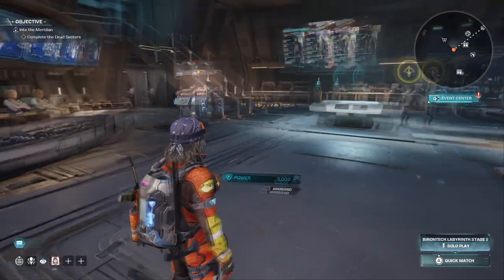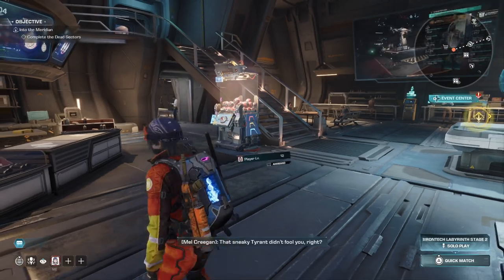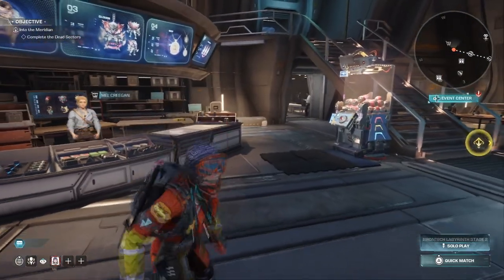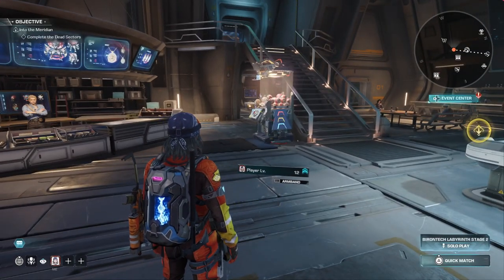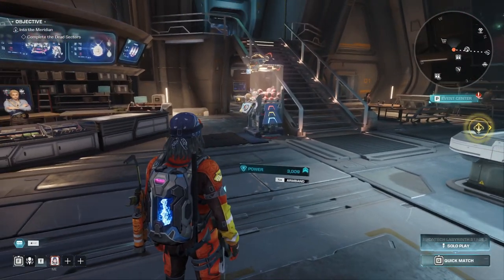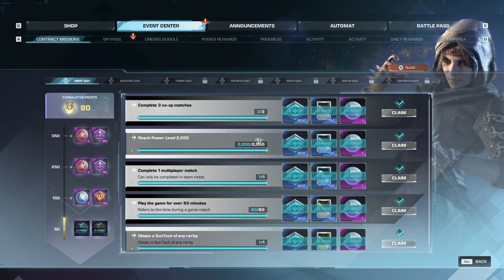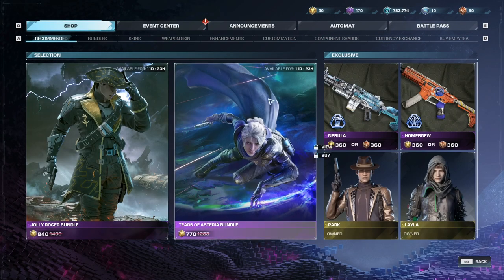That's just a quick overview — what we're really here to talk about is how to use your shillings, how to use the automat system, and when you're able to use it. Lastly, we'll talk about the gun tech and gun chips. You can navigate to this screen in multiple ways — on the side of your screen you can go to the event center. On mouse and keyboard it's P; on controller it's the side arrow. Once you're there, you'll see the shop, event center, and battle pass, as well as the automat system.